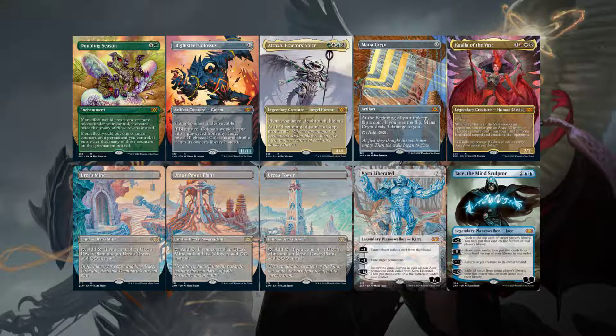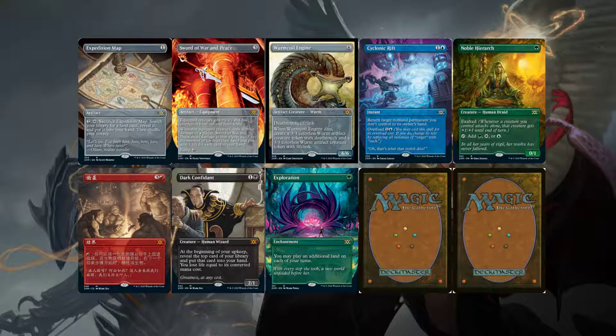Here are all the showcase cards, including yesterday's and one spoiled a long time ago, so you can get a look at them. The new ones are Cyclonic Rift, Noble Hierarch, Sneak Attack, Dark Confidant, and Exploration, which I didn't have on there even though it was released yesterday. We are still missing a decent amount of these, so it'll be interesting to see the rest. I believe we have about nine more days of spoilers, so that's pretty exciting. If you enjoyed this video, hit that like button and I'll see you guys in the next one.